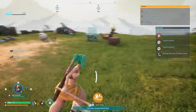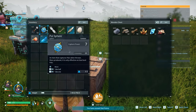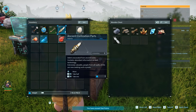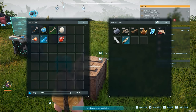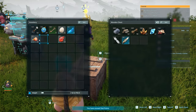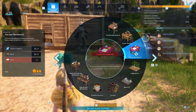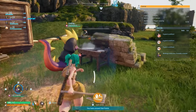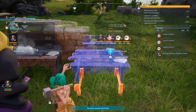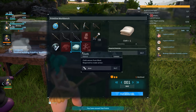I'll put that in there. I'll keep all the keys on me. Those can be sold to a merchant for a high price, so that's good to have on me for when I find a merchant. I need two cloth, so I'm actually gonna build another primitive workbench so I can have one crafting arrows and one crafting pal spheres or cloth or whatever I need.